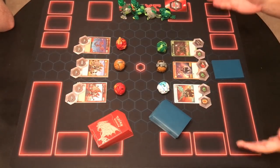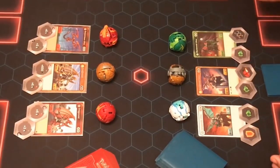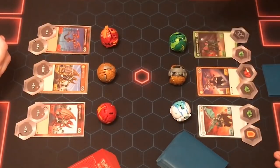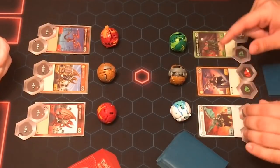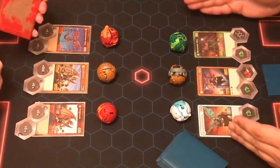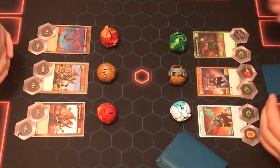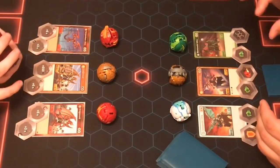First let's talk about what you need to actually play the game. Obviously you're going to need your Bakugan — you have a team of three. That team of three can consist of pretty much any Bakugan you want, as long as they are not the same exact Bakugan. You can have as many Ultras on your team as you want. The only restriction on team building is you can't have the same exact Bakugan on your team.